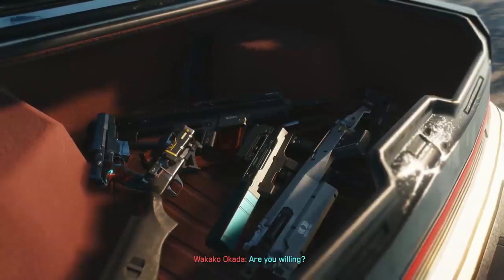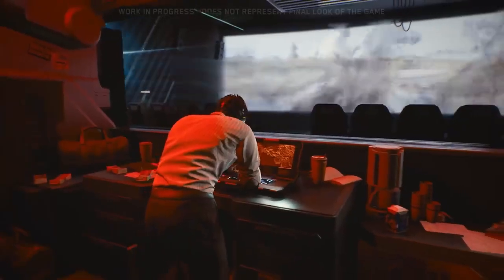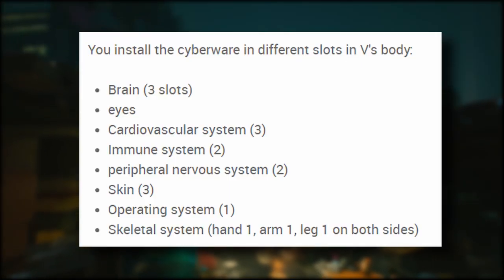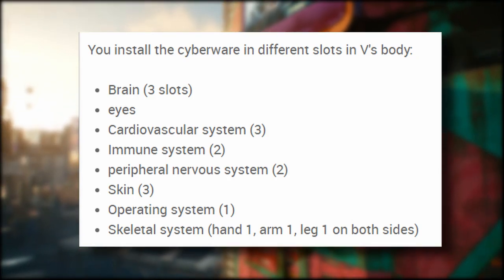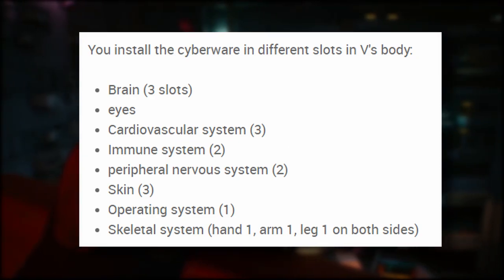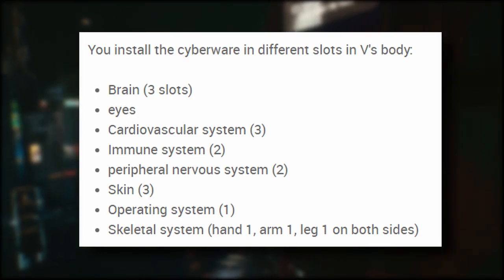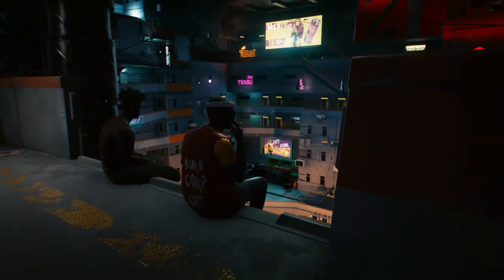All of these sound amazing, and I can't wait to try them out and find the ones we don't even know about yet. The only downside to cyberware is the limited number of slots. As of now there are 19 spaces: the brain has 3 slots, there's the eyes, the cardiovascular system has 3 slots, the immune system 2 slots, peripheral nervous system 2 slots, skin 3 slots, operating system 1 slot, and the skeletal system has 1 slot for hands, 1 for arms, and 1 for each leg. Some cyberware takes up multiple slots, so we aren't sure exactly how many pieces we can have at once.